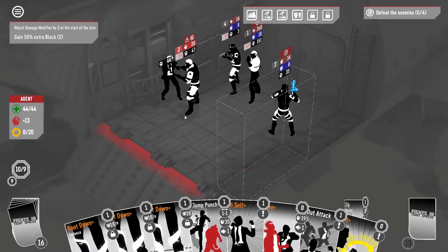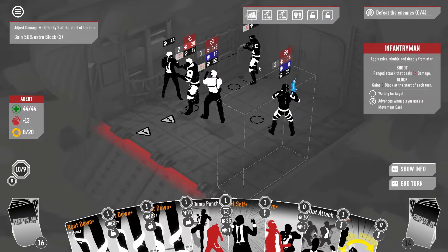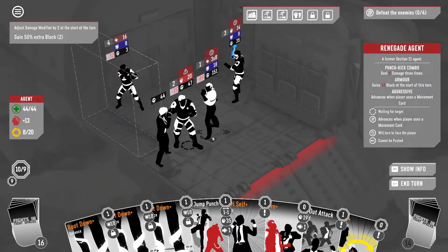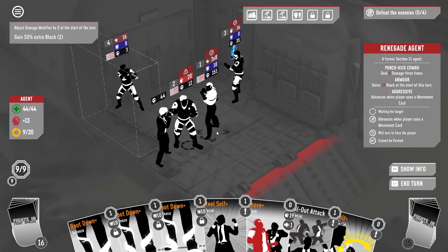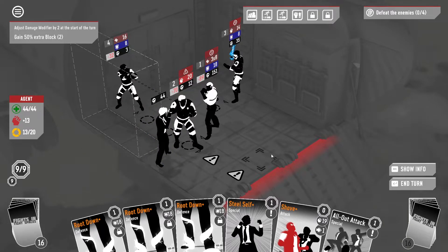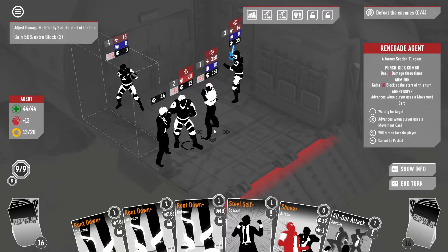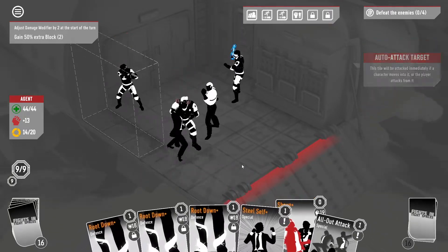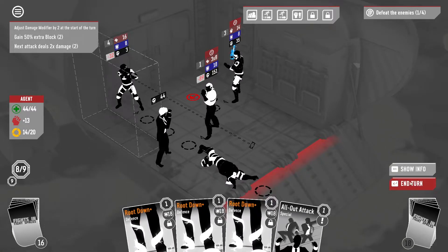We do have a slip here. If we just jump punch you, you don't die. If we kill you... we're gonna jolt here. We could shove you to death. Two root downs will protect us, and you only have one range with this attack. So we just shove this guy — he's dead and we're not in danger. We'll just steal self and go for next turn.